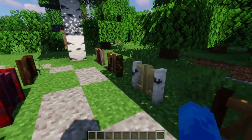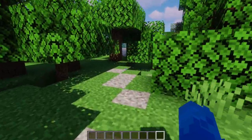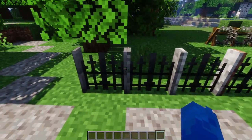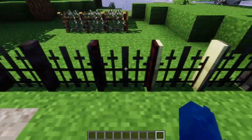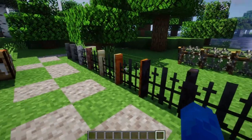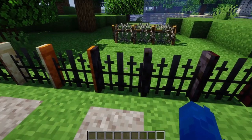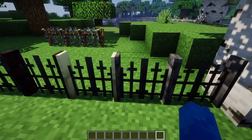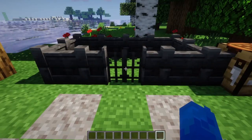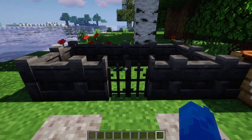Here are the other newly added gates — the railing gates. There are 12 variations including a blackstone brick variant, a blackstone classic variant, deep slate variants, and an end stone brick variant.